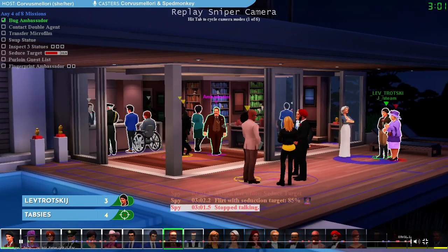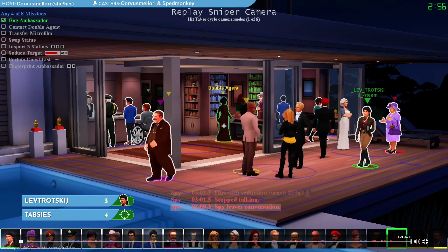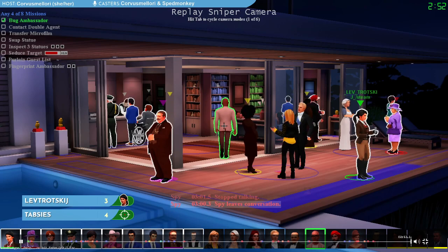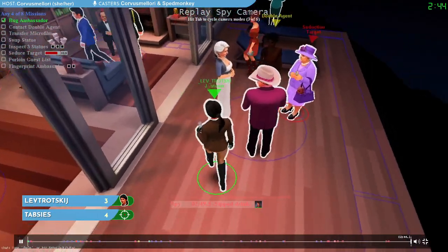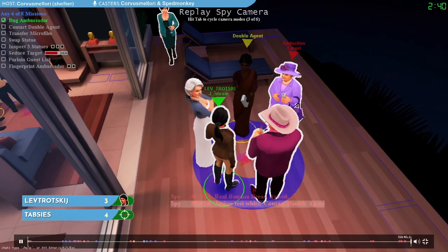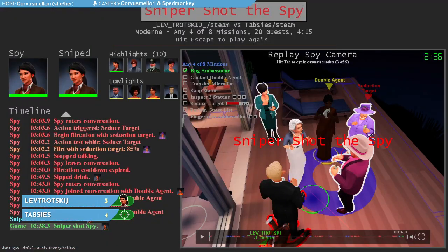We're going to go try and finish up this flirt. We had gotten 51% at the bar before. We step in next to the queen and get another flirt — a white test for 85% now — and immediately walk away. Lev is playing very aggressively here on spy. We're going to go right back to conversation with our seduction target and the double agent. We're going to say banana bread, but Thabzies finds the shot onto us somehow, figures out that we're the spy, and shoots us with two and a half minutes left in the game with only one mission done.